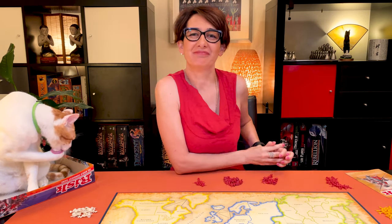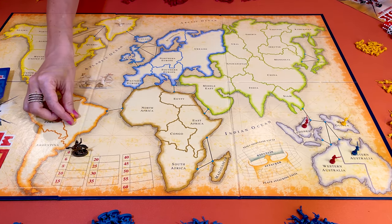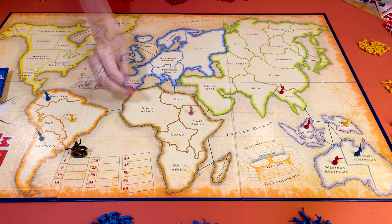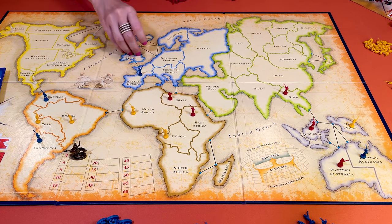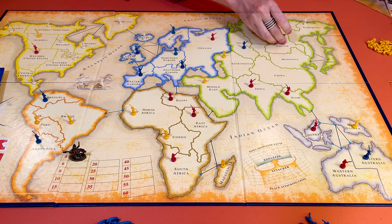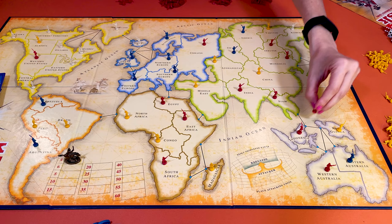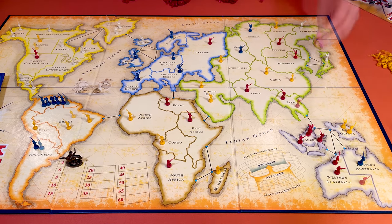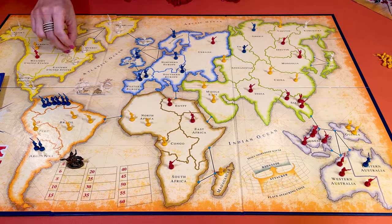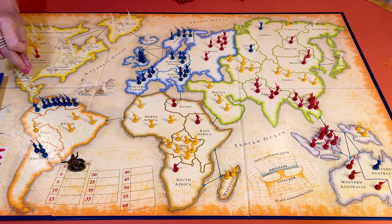Each player rolls one die, and the player with the highest roll will be the first player. He claims the first territory by placing one of his units in that territory. The next player then places one of his units in an empty territory, claiming it. At this stage, you can only put one unit per territory. Each player carries on clockwise until all 42 territories have been claimed. Once they've all been picked, starting from the first player going clockwise, each player in their turn places one additional army onto any territory he already occupies. Continue until everyone has run out of their starting armies. There is no limit to the number of armies you may place onto a single territory.